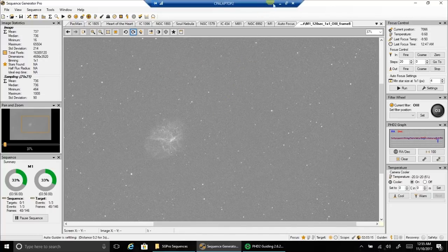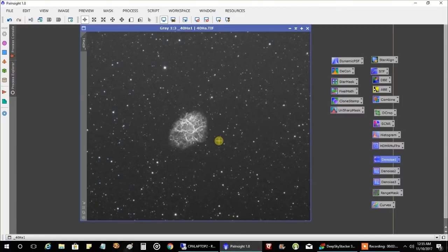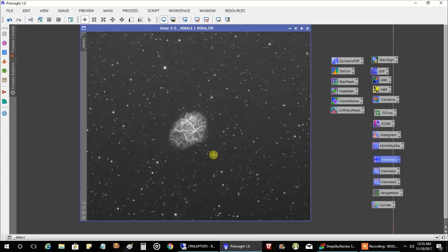Let me show you one more thing. This is what my HA data looked like — two hours. I've already stacked it quickly in DeepSkyStacker; I'll do the final stack in PixInsight. But it looks pretty cool. I had to crop it. It's a cool-looking thing, and it's a colorful-looking nebula too. So I'll probably see you when I'm finished with this. Thanks for listening. I'll be back.